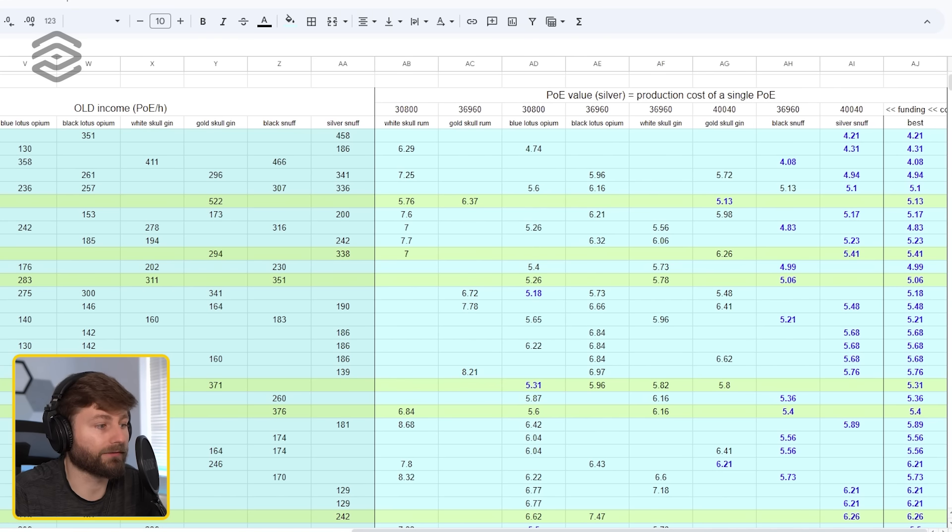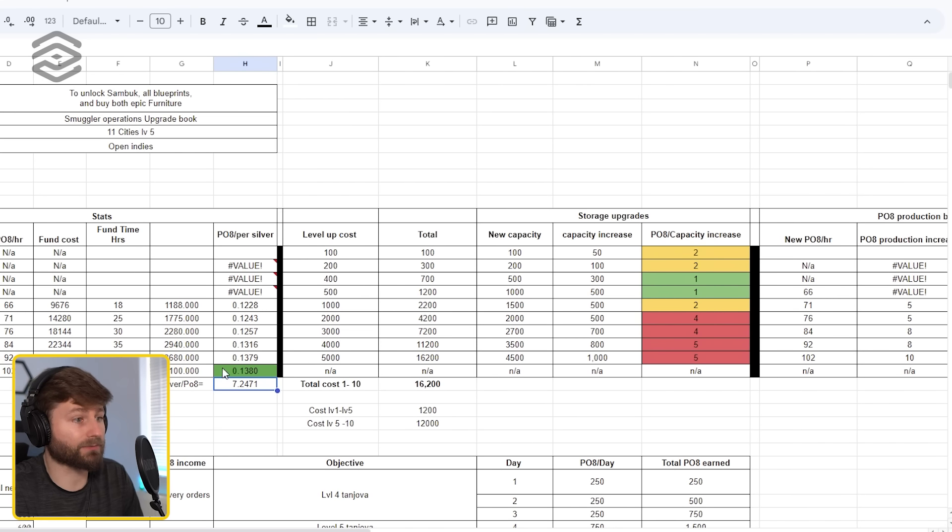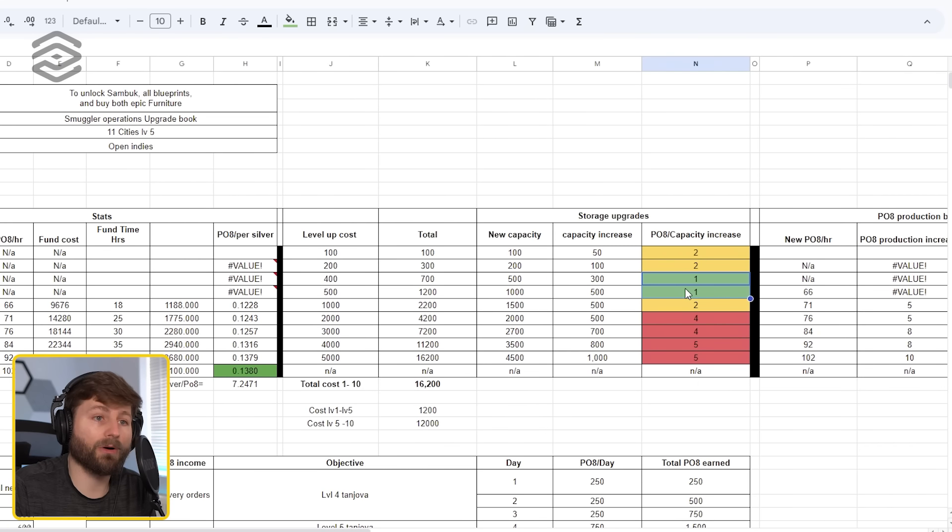If you ever want to do trades with friends or people in the community, 4.21 silver per piece of eight is probably the rate you want to use. If you're going to buy some pieces of eight, maybe double that max — like 10. The storage upgrades are absolutely huge now. When you upgrade, you're actually getting basically a one-to-one for several of these levels. The level four to level five going to 1,000 — you get 500 storage for 500 pieces of eight. That is so nice for trying to ramp up your early empire and get out of the red aisle and unlock new areas.